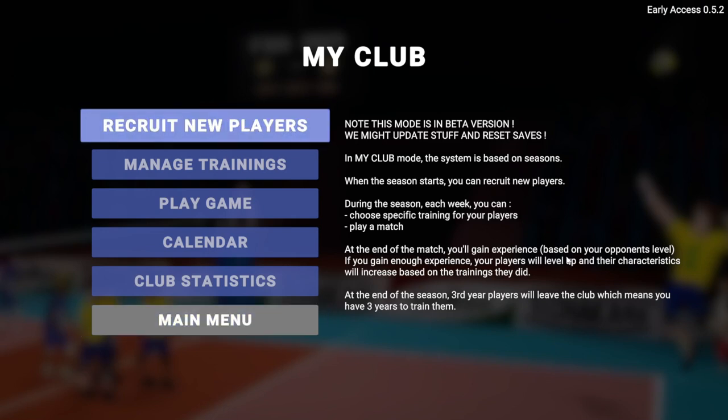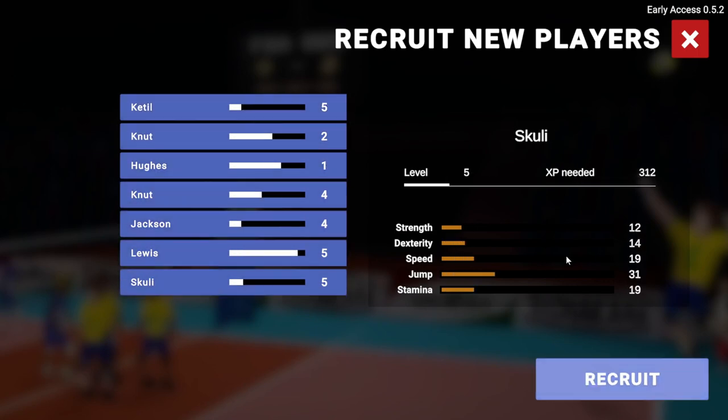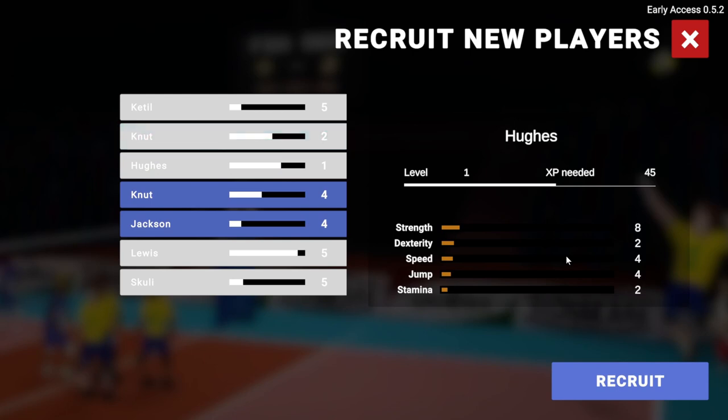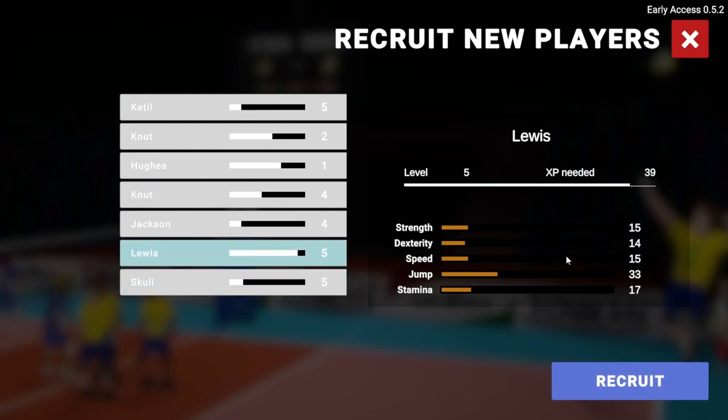Before you start, you have to recruit players. There's no way to re-roll these, so whatever you get is what you get. I'm going to take all the level 5s, and I'll take a level 1 to try to train them up, maybe a level 2. They all have different stats: Strength, Dexterity, Speed, Jump, and Stamina.